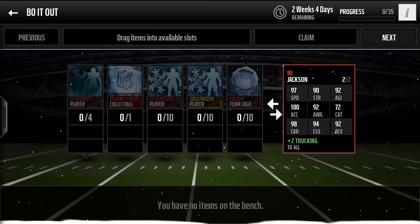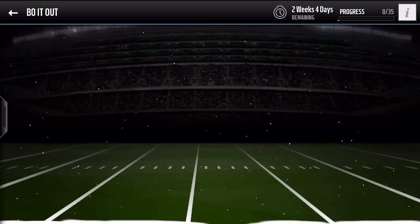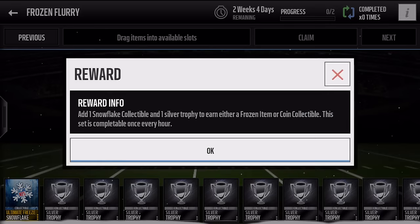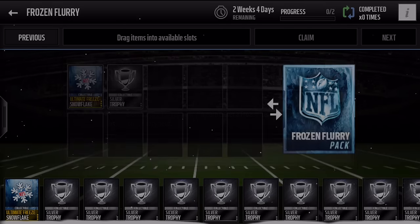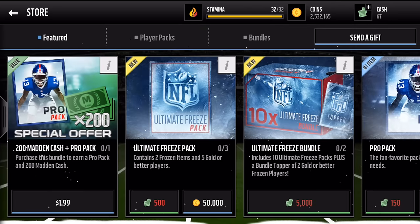Holy crap — 97 speed, 90 strength, 92 agility, 100 acceleration. That is a nice card right there. You have to get a bunch of stuff including frozen team logos. You get either a frozen item or collectible, and there's an every-hour thing, but whatever.